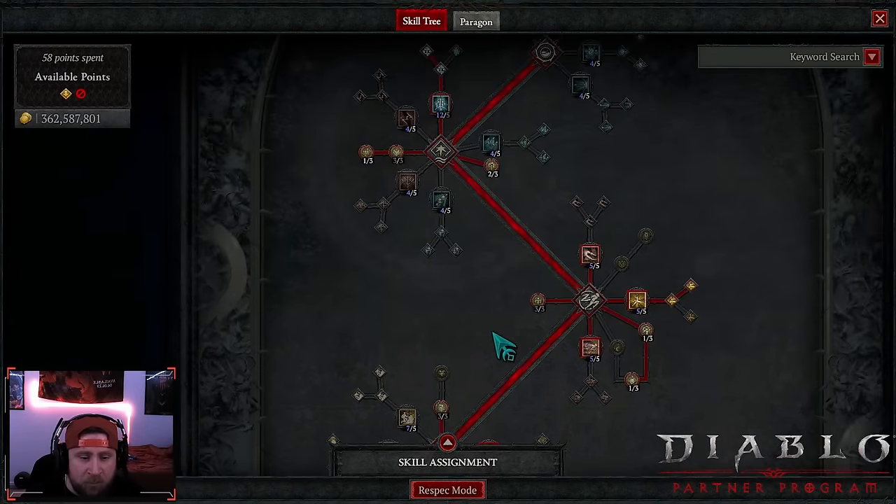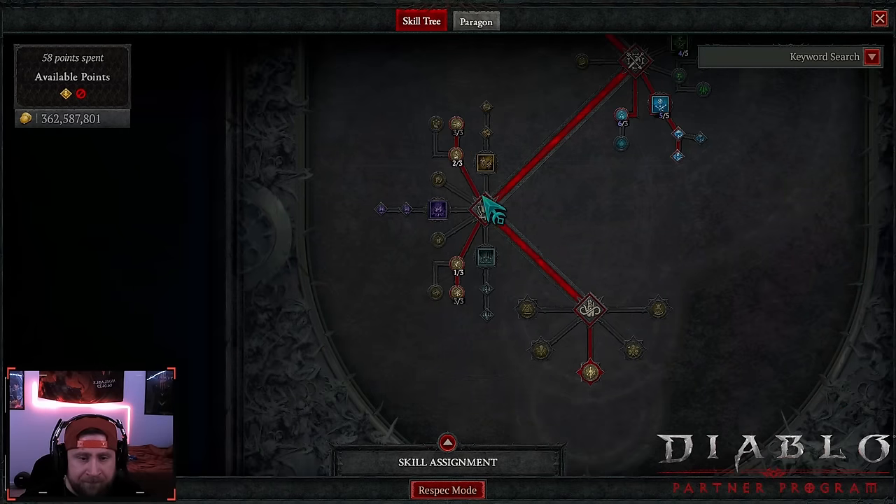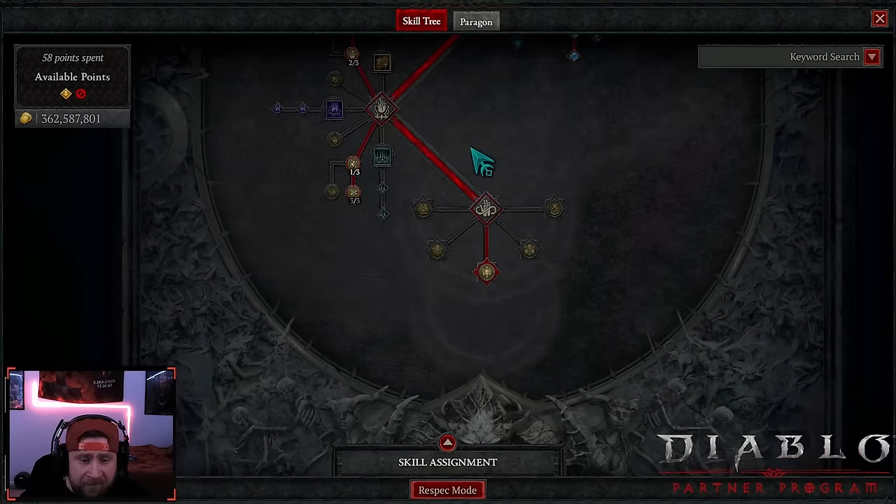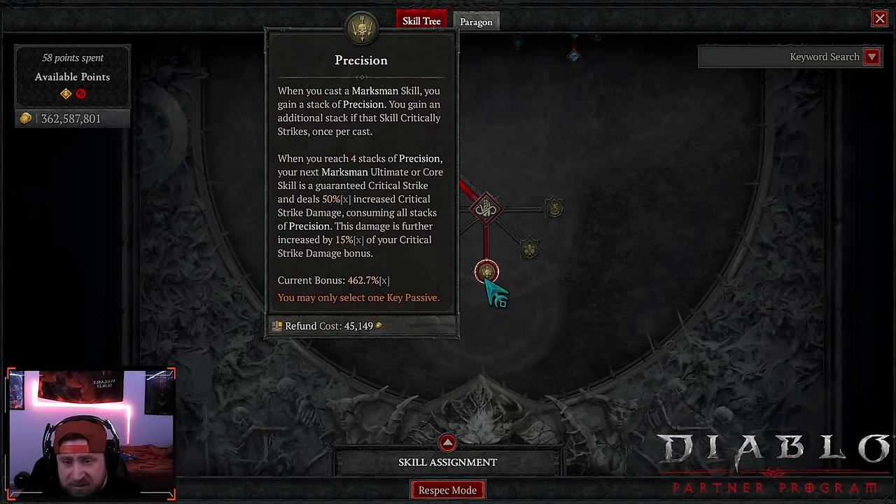One point in adrenaline rush and then haste, which helps with energy, increases movement speed, and while below threshold gives us increased attack speed to help rebuild energy.